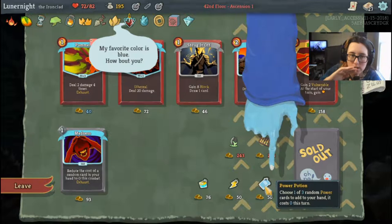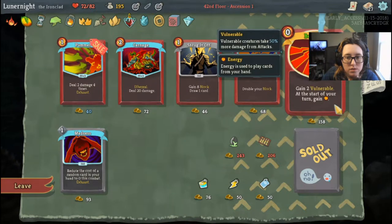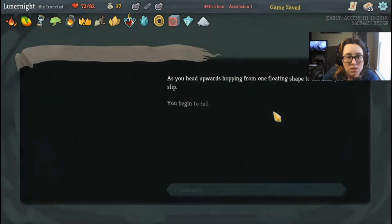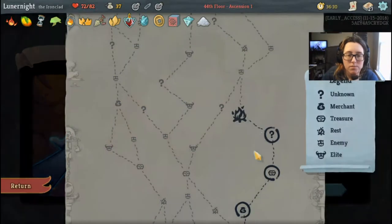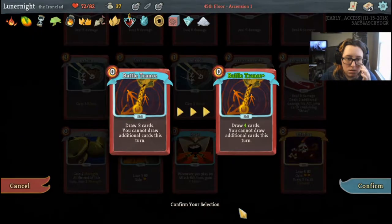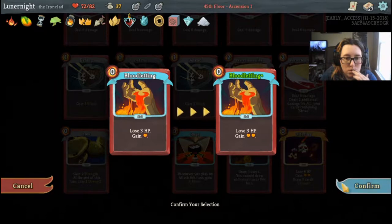Let's go ahead and buy some more stuff. An extra energy at the start of my turn for two Vulnerable — yeah, I'll take it. Let's go. Draw dashes. I'll get rid of that. Smith a card — Bloodsmith. Offering is good. Battle Trance. Bloodletting.